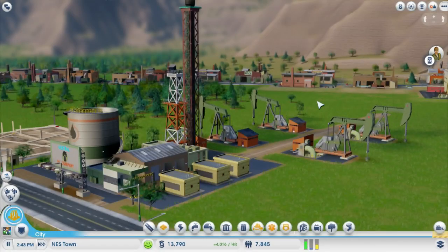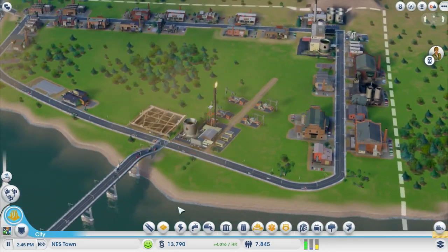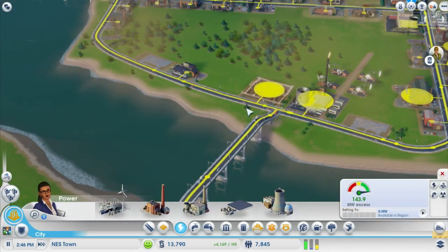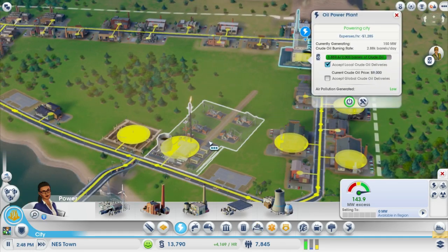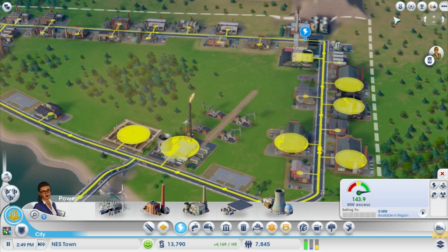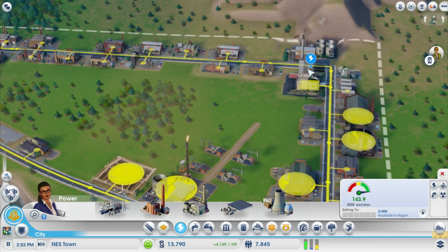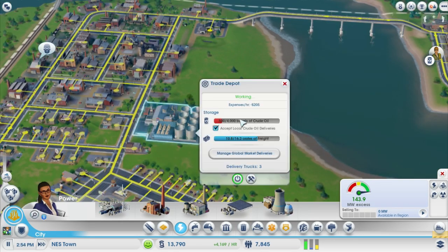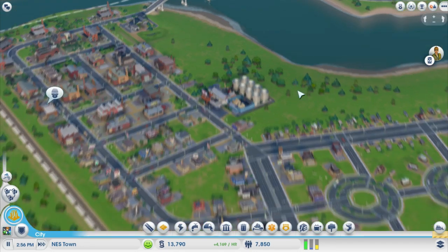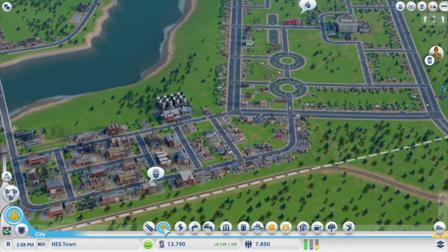Hey guys, welcome back to SimCity! We've got our oil plant making lots and lots of lovely oil, sending it to the trade depot over here which then gets used in this power plant. We're also sending a bunch of it to this trade depot over here which is selling it all, so we're getting lots of money that way.